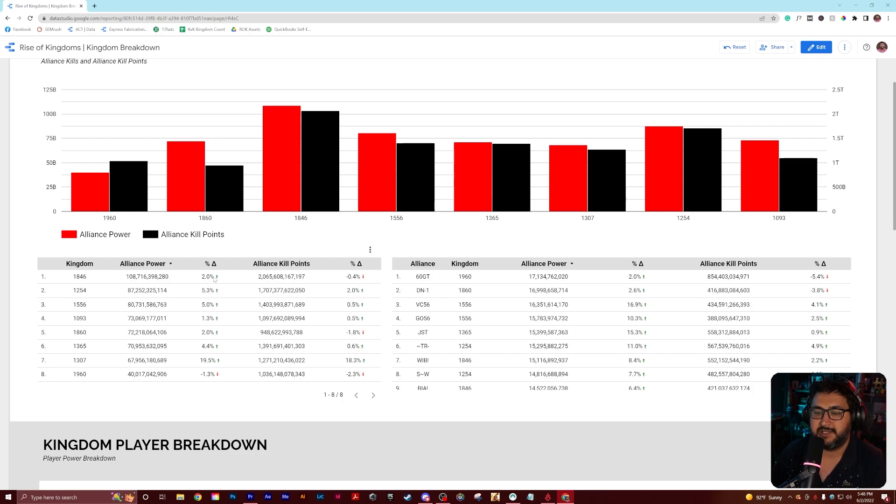You're going to start to see some of the numbers have switched. You can also filter all the data as you would in an Excel spreadsheet, just by clicking on the headings. So you can filter by alliance kill points and it will filter everything. Alliance kill power or alliance power — boom, there it is. I don't believe you can do it by percentages, but you can do the main subjects. If you wanted to do kingdom, you could do that as well. You'll start to see a lot of these percentages have either switched or changed.